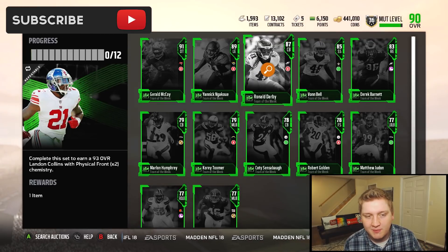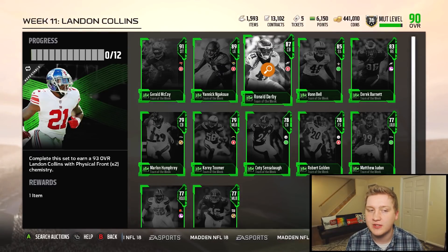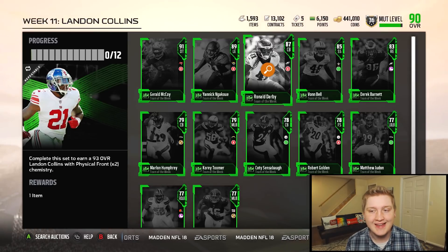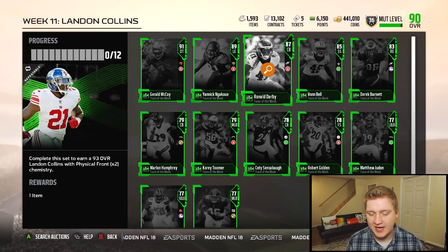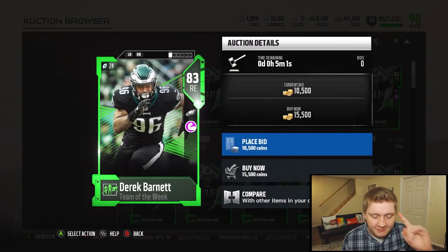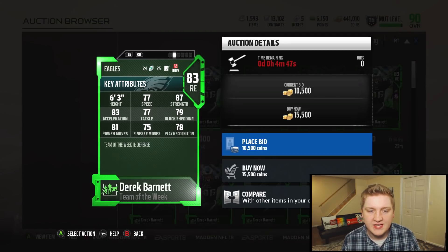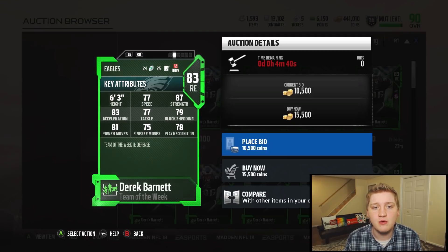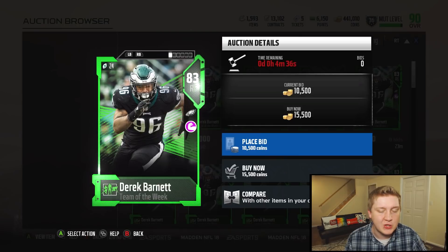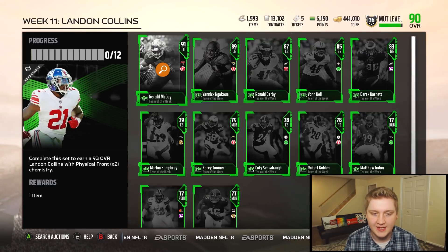I was really hoping for somebody on offense — also really hoping for a Nigel Bradham, maybe 89 or 91 overall. He's had a really good season so far, but maybe he'll get an upgrade later on. The Ronald Darby card has 91 speed but the coverage is kind of trash. And check out this Derrick Barnett card — 83 overall. He's got 77 speed, 87 strength, 83 acceleration, 77 tackle, 79 block shed, 81 power move, 75 finesse. How is this guy 83 overall? I feel like they messed something up on this card — his stats should be better. Does not equal an 83 overall in my opinion.